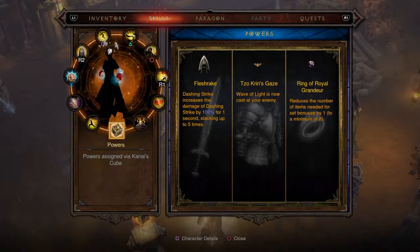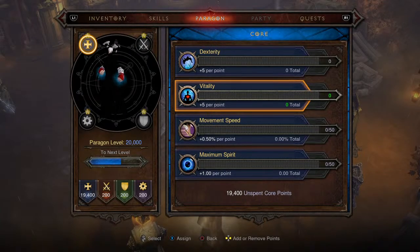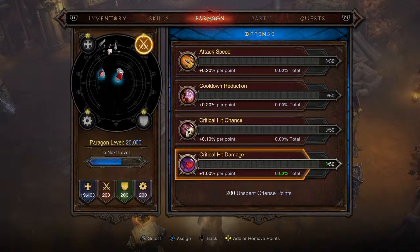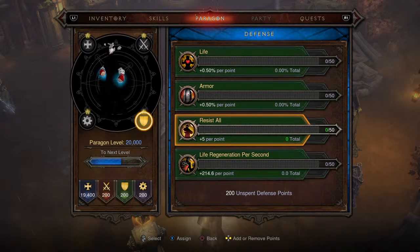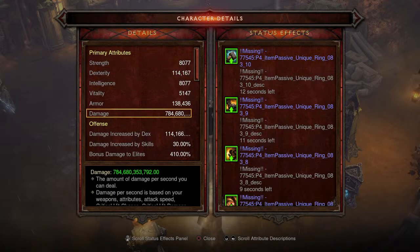Cube powers: Flesh Rake (the middle one) is mandatory, and the Ring of Royal Grandeur is mandatory as well. For Paragon, everything goes into Vitality. Then attack speed, since cooldown reduction, critical chance, and critical damage are all capped. For the defensive skill tree: armor and resist all. For utility: area damage first, then gold pickup radius.